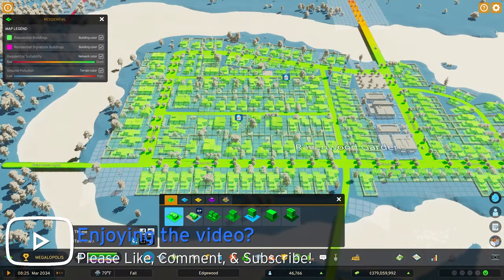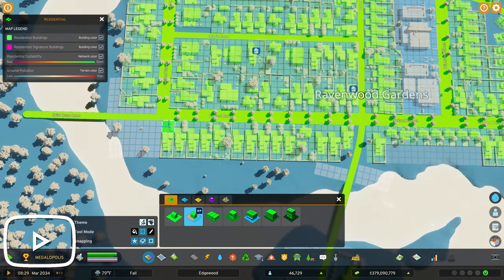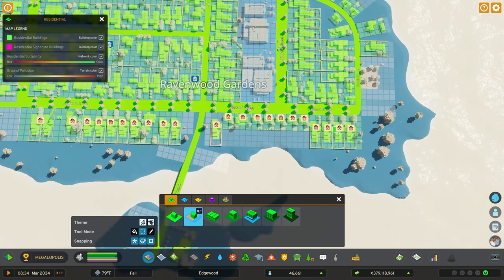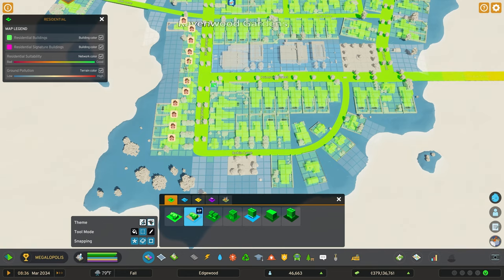I had planned on jumping back into my Edgewood save today and working on a new neighborhood using the beachfront properties, but I just couldn't do it. I did record a lot of my time poking around this update, so let's talk about some of my biggest complaints about the game. Keep in mind these are my opinions — you're allowed to have your own thoughts and feelings about the game that are different than my own. Neither of us are right or wrong; we just have differing thoughts on it. So let's jump into my top problems with City Skylines 2.